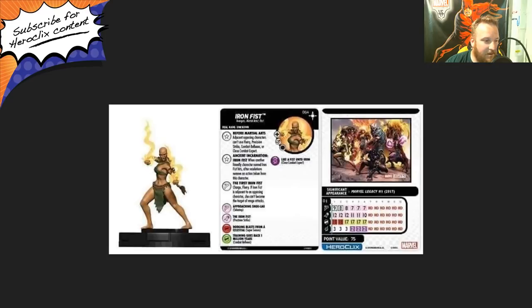At only 75 points, that'd be half your build, which is pretty cool. The special on her movement is called the First Iron Fist — it is Charge Flurry. If Iron Fist is adjacent to an opposing character, she can't become the target of ranged attacks, which really helps keep trouble off her back. She starts off with zero range, nine movement with that special, 12 attack with precision strike, 18 defense with super senses and indomitability, and three damage. For only 75 points, this girl's bonkers. I like her a lot.